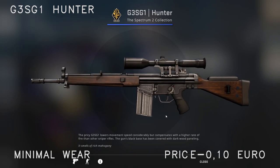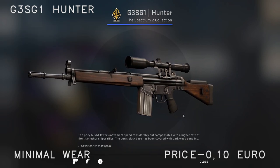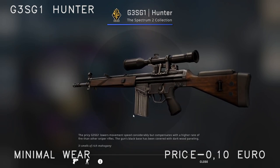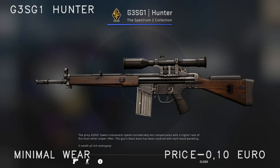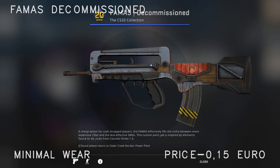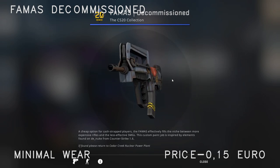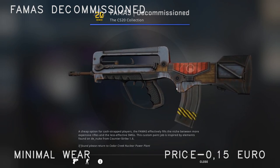For the auto sniper on the T-side I'd recommend the Hunter — it's quite clean and I really like this one. I don't see any point in investing in a more expensive one because this looks really good. It's the minimal wear one and only costs 0.11 euro. For the FAMAS I've chosen the Decommissioned — it actually looks quite good. It's the minimal wear one and sells for around 0.15 euro.